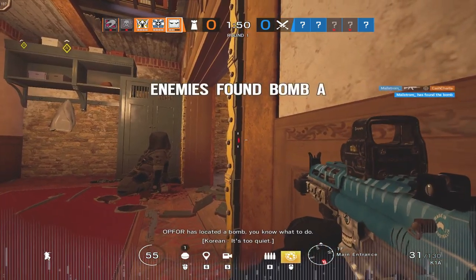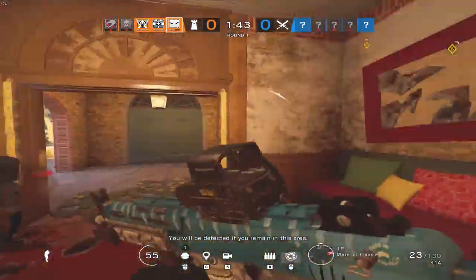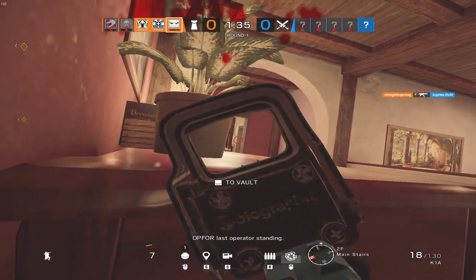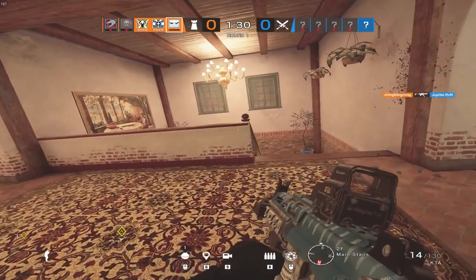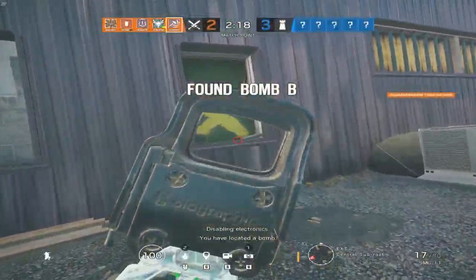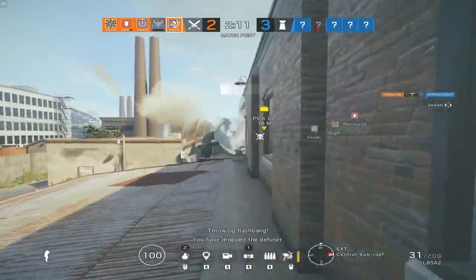For number four, I want to go over how you should be playing an actual matchmaking game. A big mistake I see newer players make is playing way too passive. This game is slower paced and tactical, but that doesn't mean you should never play aggressive. When you're attacking, you have three minutes to clear the map and plant the bomb. A lot of new players forget to use their drones and play very passive until 20 or 30 seconds are left, forcing a push with very limited info. So use your drones and push off the info you gather.